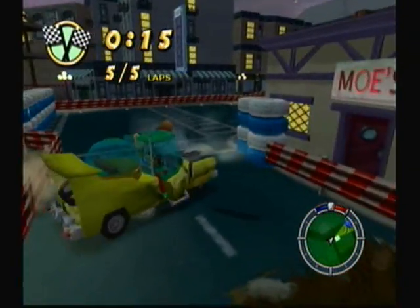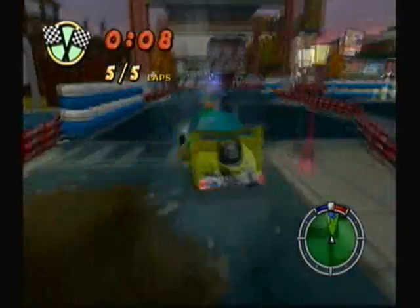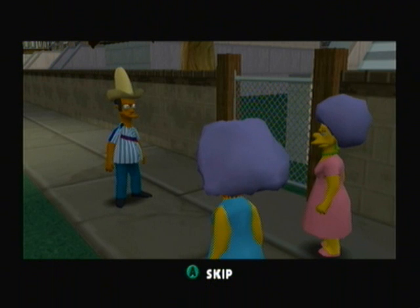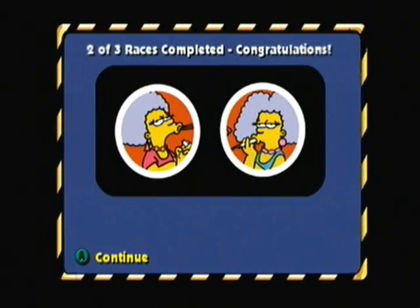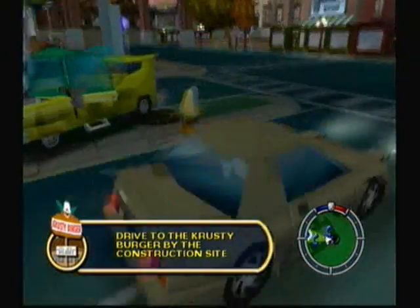Uh-oh. I spoke too soon. But I should be able to do this in no time. Okay, there we go. [NPC dialogue] "Tapu, you've qualified for your license." "Big deal. You still work at a convenience store." "That's it, Tapu. Make them like it." Okay, so there we go — that street race completed.